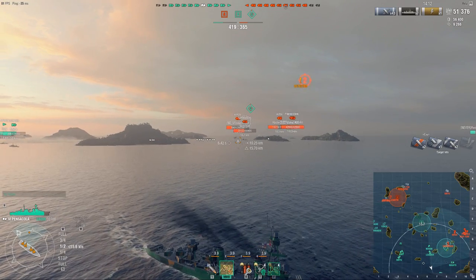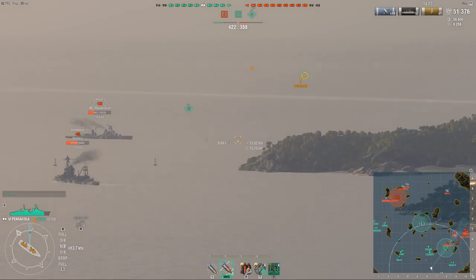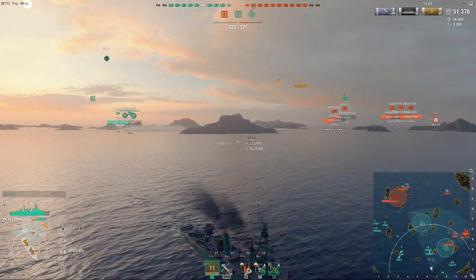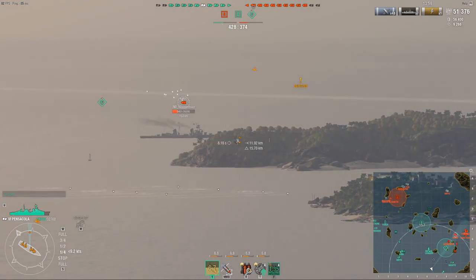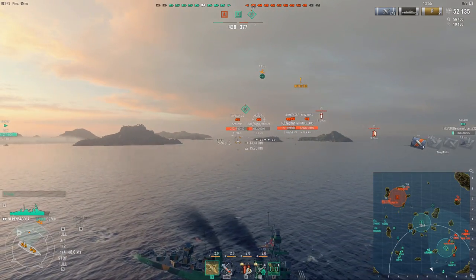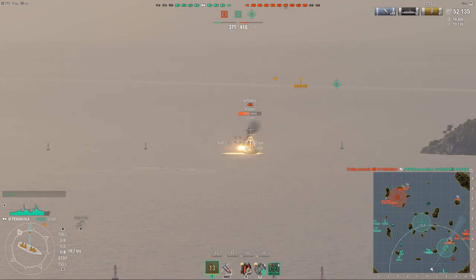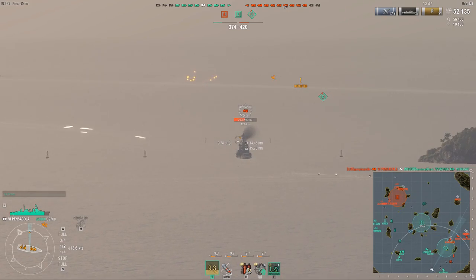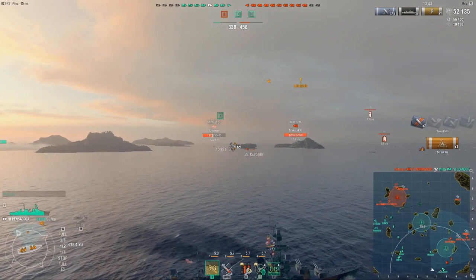The Pensacola, for example, has 19mm deck and upper belt armor. That means even 283mm guns overmatch your armor — that's Graf Spee. And battleships, of course, have absolutely no issues overmatching your armor. So you want to play safe. The biggest suggestion I give to any new players when they're starting out with cruisers is: rather play safe than too aggressive. Get used to what you can and what you can't do.